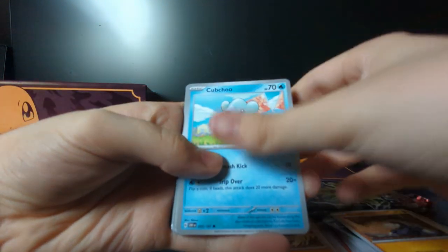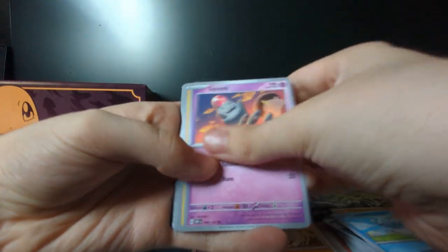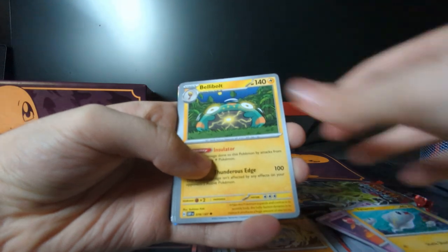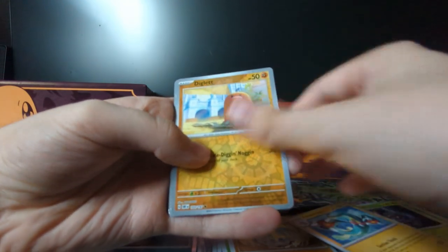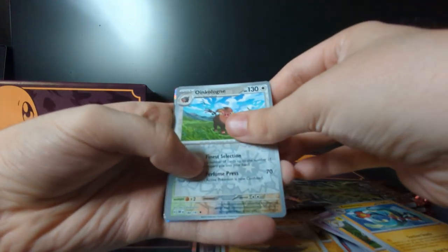Alright. Got Drilbur, Cubchoo, Sprigatito, Dynamo, Bellibolt, Trevenant, Electrode, Diglett Reverse Holo, Wugtrio Reverse Holo. And a Scovillain Holo.